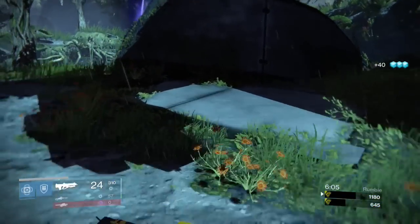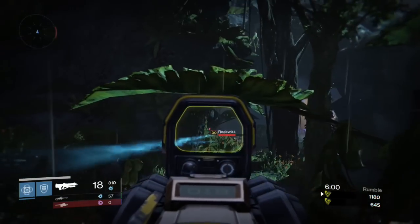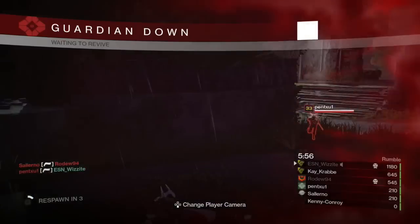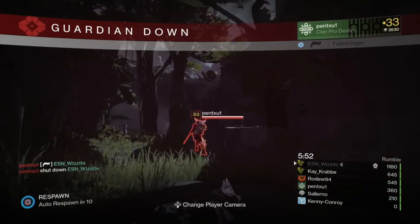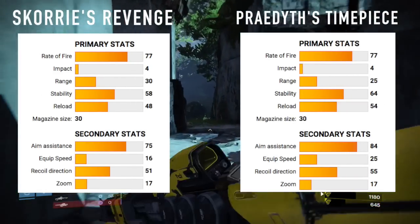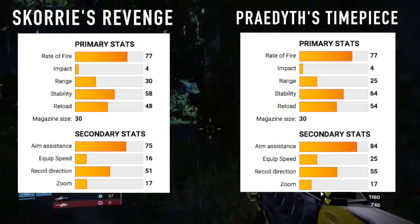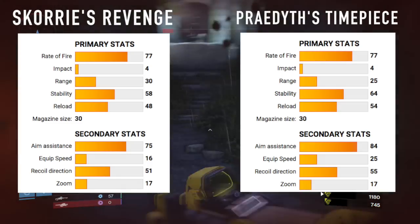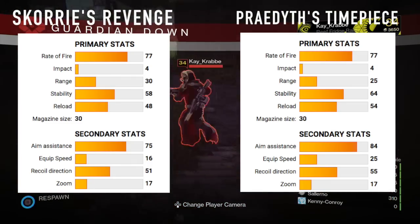Earlier in the video I said I compared this Pulse Rifle to all the other Pulse Rifles in Destiny, and the one I believe is most similar is something I've been trying to get my hands on for a while now: Pradiff's Timepiece. Let's compare their stats. As you can see, they are both pretty similar — they both have the same fire rate and the same impact. The range, stability, and reload are all very close as well, though the Revenge wins on range where the Timepiece wins on reload speed.